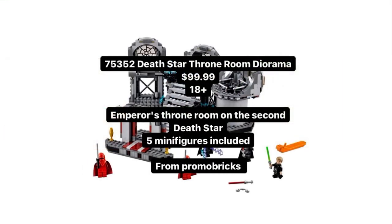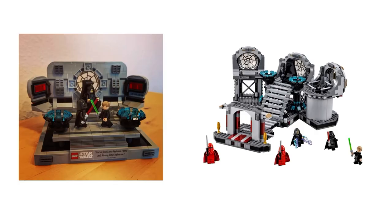Moving on to our second and last diorama: the Death Star Throne Room. If the playset version was cool, I expect this one to be absolutely astonishing. I found a mock and this is what I expect it to look like — even the quote is so good: 'You failed, Your Highness. I am a Jedi, like my father before me.' I expect it to be a bit bigger with five minifigures, including two Royal Guards. It just looks so, so good, and I am really waiting to see what this set looks like.